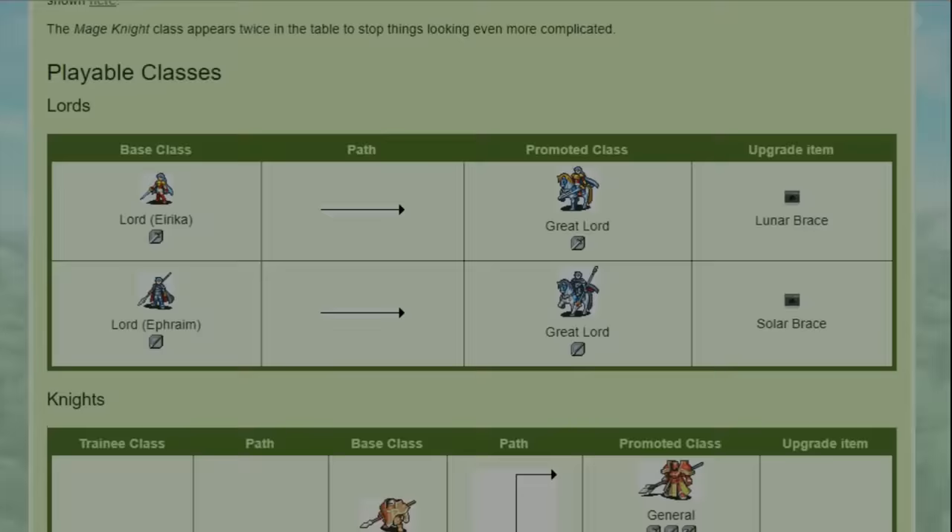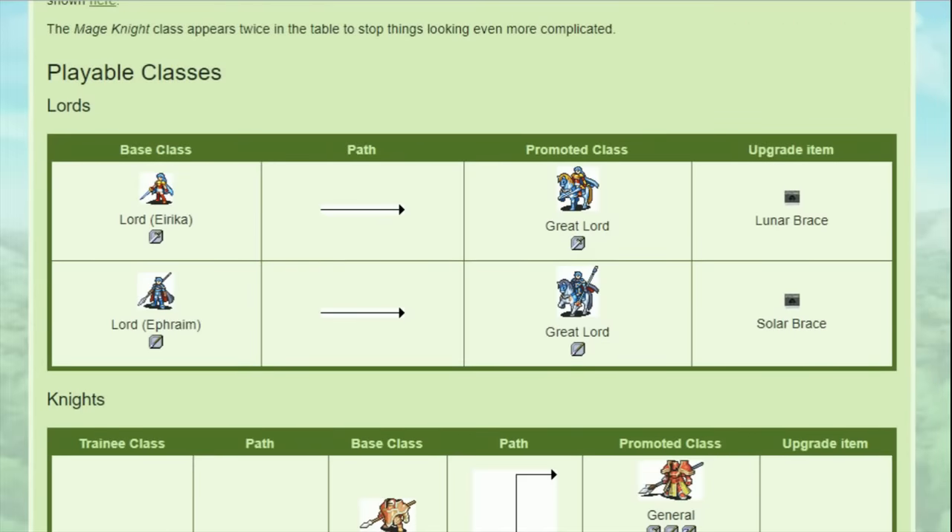I'm going to be using the introduction page on Serenes Forest to show the stats and all the classes and their paths in one convenient place. Lords only have one promotion, so I don't have a whole lot to say about those. I always just promote them when I get the chance at the end of chapter 16, since there's so little of the game left.